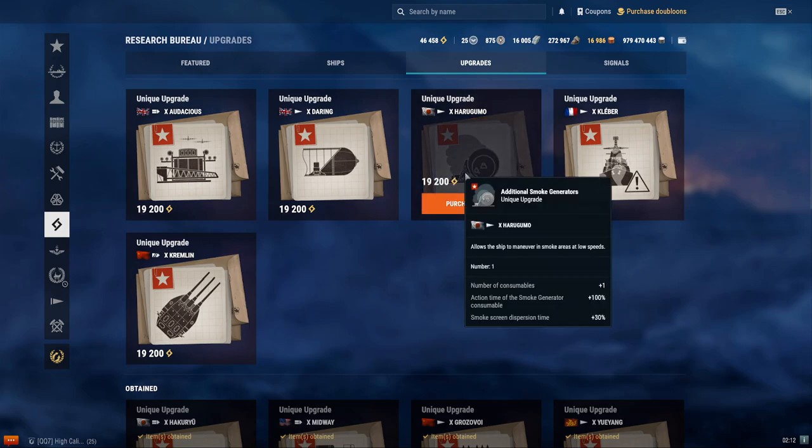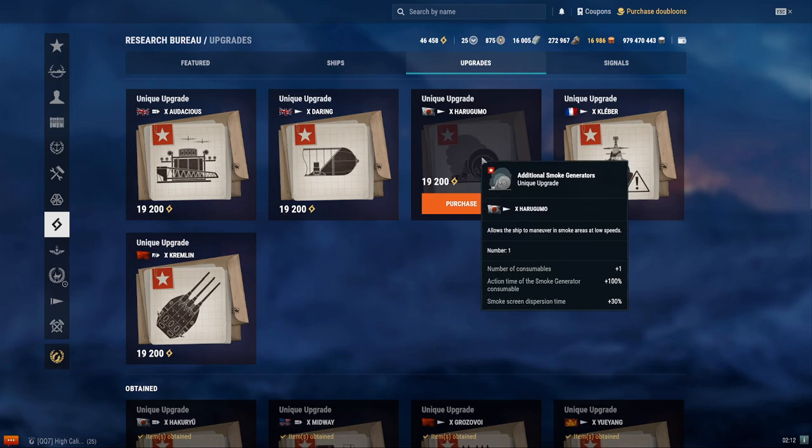The Harugumo — pretty much vape nation — gets a plus 1 consumable, with plus 100% smoke duration and plus 30% smokescreen dispersion time. I would recommend the Harugumo legendary mod. It enhances her ability to lay a longer smoke, which helps mitigate the problem of everyone throwing torpedoes into it. Since you get an extra smoke, you have more time to farm in smoke and a bigger smokescreen — both essential for Harugumo. This can also be used in clan battles and ranked, where having longer dispersion means you can smoke up in a straight line and cover non-smokable cruisers.